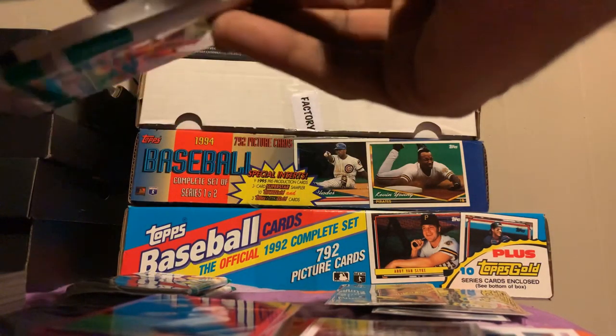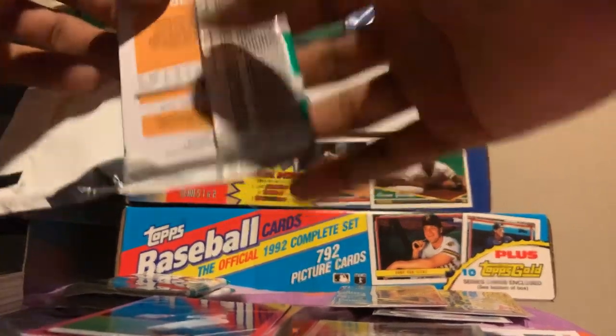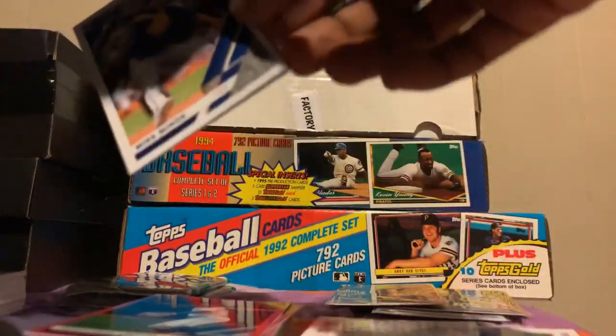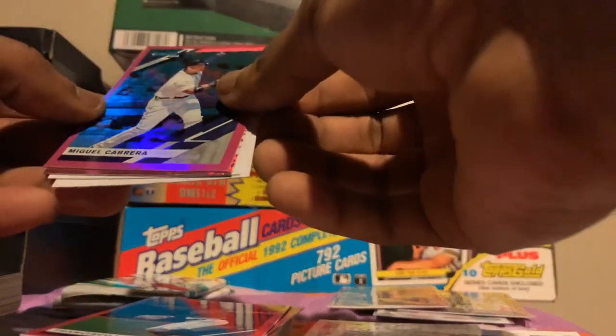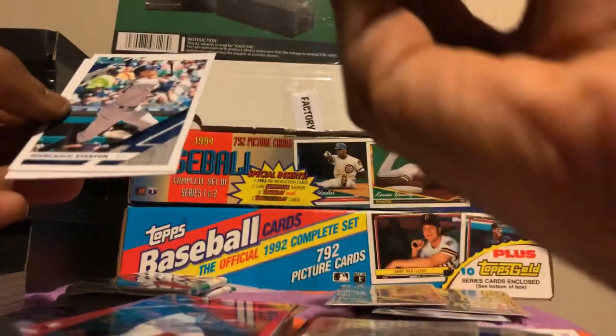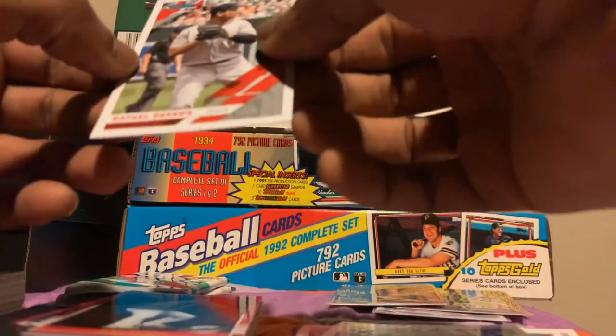It gave me a few good names in there, I can't complain about that. Kris Bryant — got me some Cubs. Christian Stewart, Mike Minor. Jaime Barrera, Miguel Cabrera — that's nice. Sean Manaea from the Oakland Athletics it looks like. Sten and Rafael Devers.